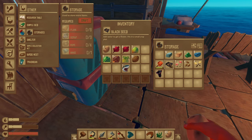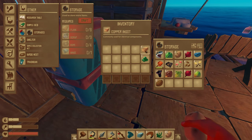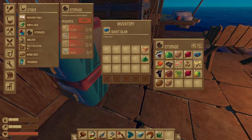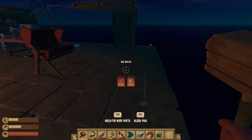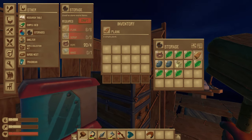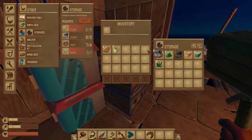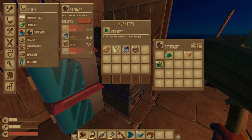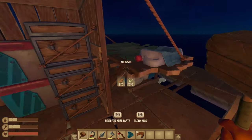Plastic can go there and then maybe in the bottom we do food and miscellaneous. I want to keep blanks, plastic, scrap, rope, and about half of those on me. Okay, that seems a little bit better.